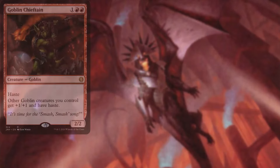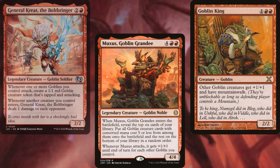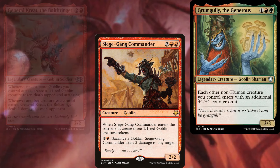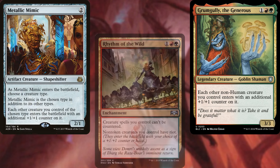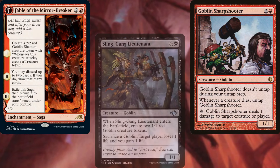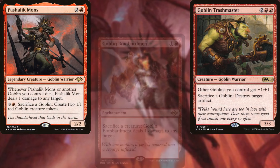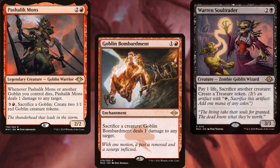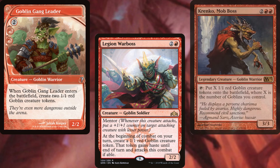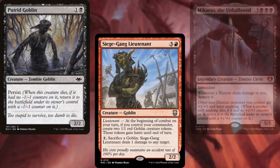The core of our deck consists of Goblin Chieftain, Muxus Goblin Grandee, Goblin King, General Krenko the Boltbringer, Siege-Gang Commander, Grumgully the Generous, Metallic Mimic, Rhythm of the Wild, Goblin Sharpshooter, Fable of the Mirror-Breaker, Sling-Gang Lieutenant, Goblin Trashmaster, Pashalik Mons, Goblin Bombardment, Warchief Soul Traitor, Goblin Gang Leader, Legion Warboss, Krenko Mob Boss, Putrid Goblin, Siege-Gang Lieutenant, and Mikaeus the Unhallowed.